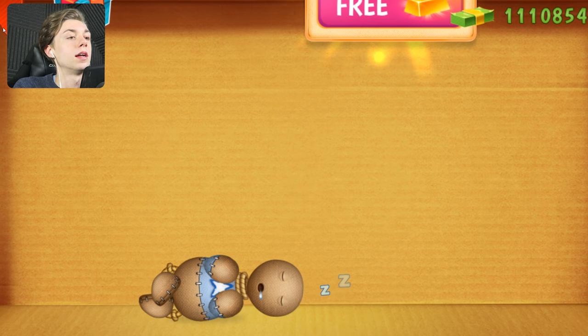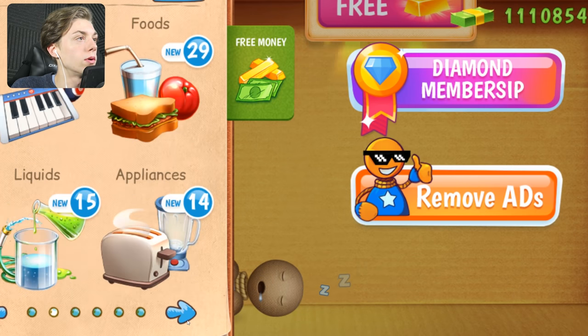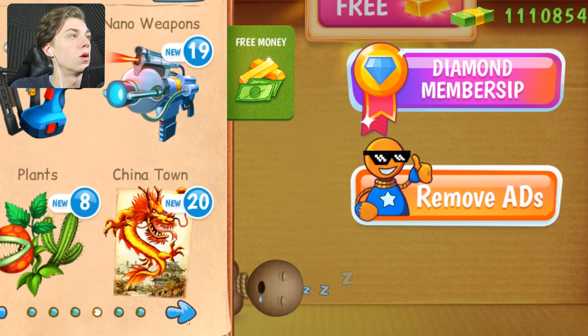Hello everybody, my name is Bendy, welcome back to the channel. Today we are going to be playing Kick the Buddy again because we haven't done everything - there's one or two sections left. Today we're going to be focusing on the nano weapons section. Buddy's sleeping, oh he's so peaceful. Let's just find a way to wake him up. Where's the nano weapons? There they are.